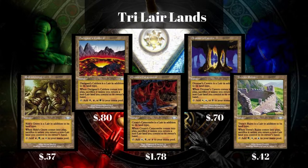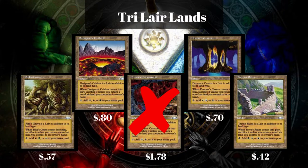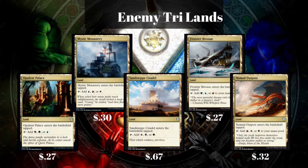Moving on, we're going to next see the Tri-Lair Lands, with the exception of Crosus' Catacombs because it is almost $2 and we had to make a cut somewhere. But all of these lands come into play tapped and they bounce a land, so they're not extremely effective, but they do tap for 3 colors, which is really going to help us hit every color we need.